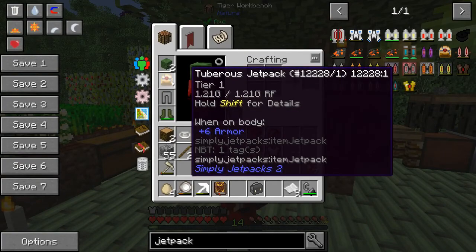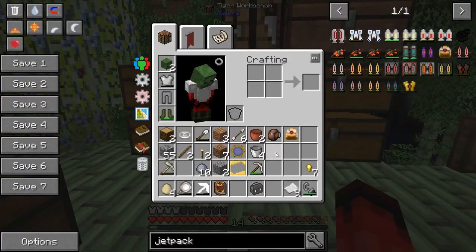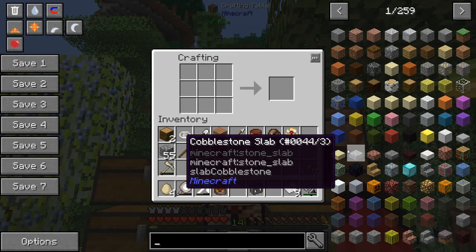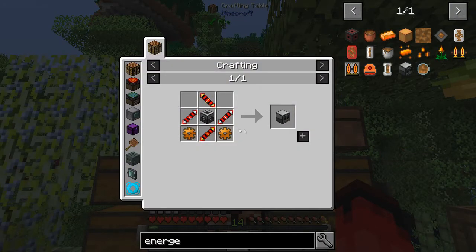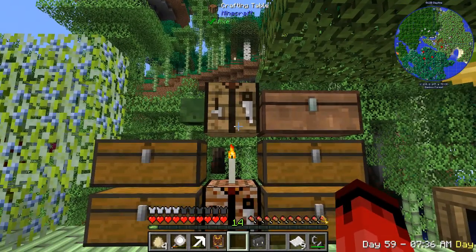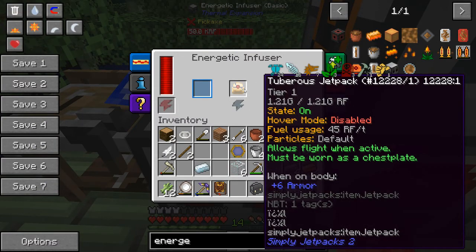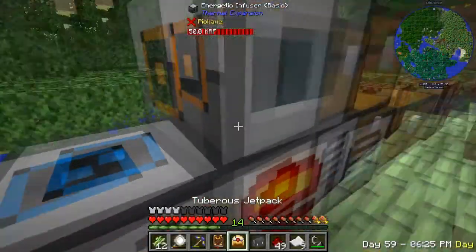It says 'jet pack feel depleted' but says it's full. I think I'll try and charge it, and for that I need a charger - not something I have. Let's see what the energetic confuser costs - a couple pieces of silver, some redstone, tin, glass, iron, and copper. That's not too bad. So now if we plop that down and put the jetpack in, it seems to be charging at 50 RF per tick.